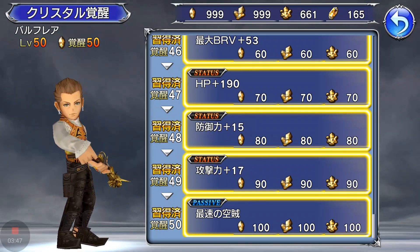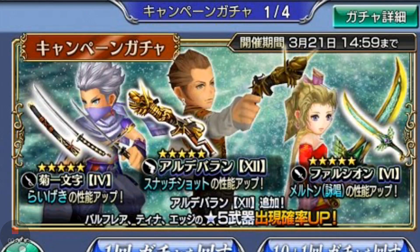Let's talk the banner of this event. The synergy characters for the Balfair event are Edge, Terra, and Balfair, and this banner features their relics. As always, I'll be reviewing the banner in terms of bronze, silver, and gold — bronze being the weakest relic and gold being the strongest. I think this is a really good banner.